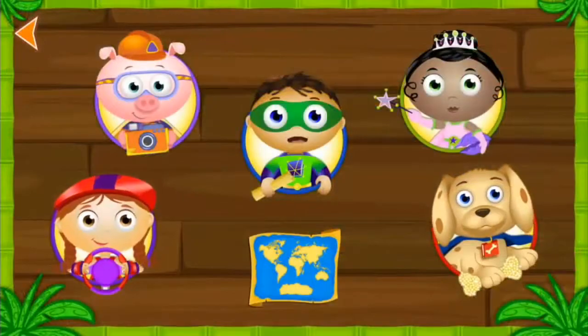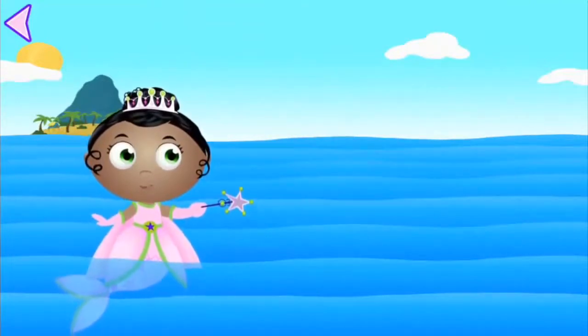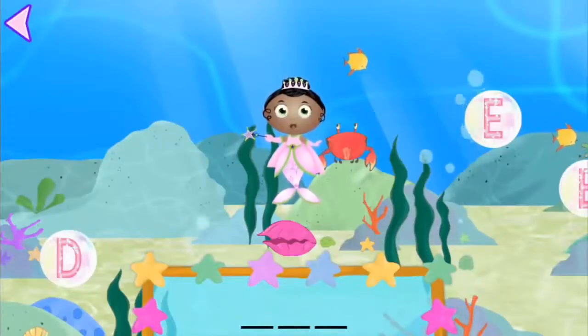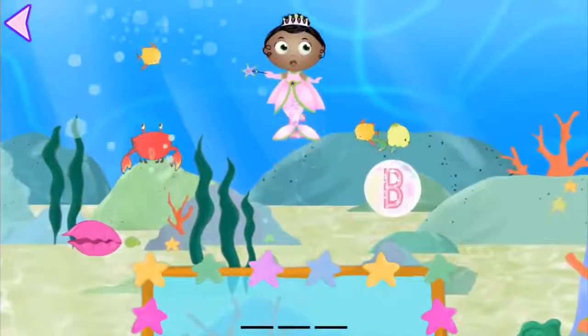Press on a super reader. Princess Presto's Under the Sea Sounds. Help me find the letter bubbles under the sea to make a treasure appear. Presto! We're in the ocean. Press anywhere underwater to help me swim. Which letter makes the sound B? Pop the bubble and then press on the letter.